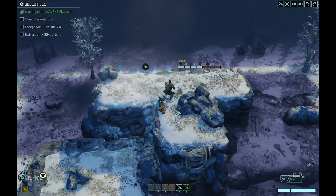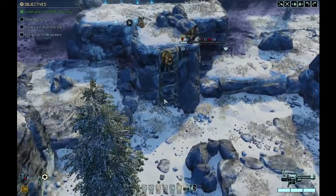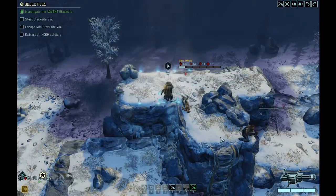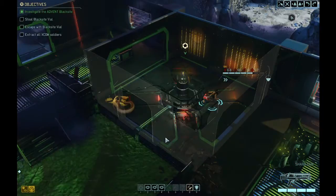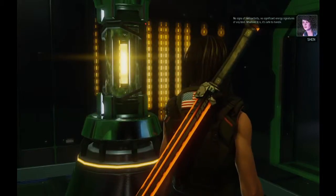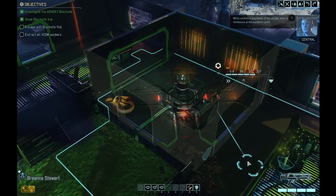It takes forever to set these guys down. Once Kirill gets to the extraction point, both dead soldiers' bodies will be up there so we can recover their equipment. I leave both soldiers on the platform to cover reinforcements, and have Bree go take the vial. She takes the sample — Bradford confirms acquisition. No signs of radioactivity or significant energy signatures — whatever it is, it's safe to handle. Move to the extraction point!